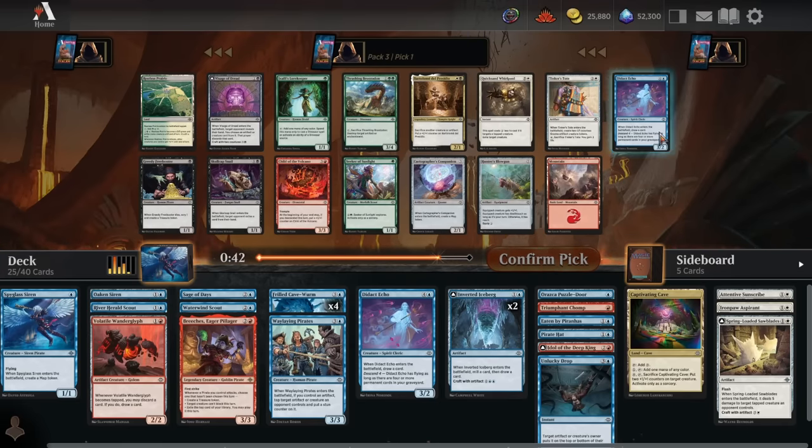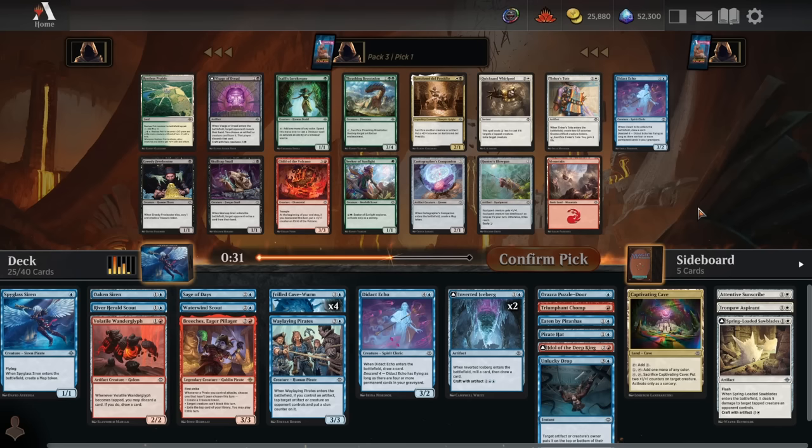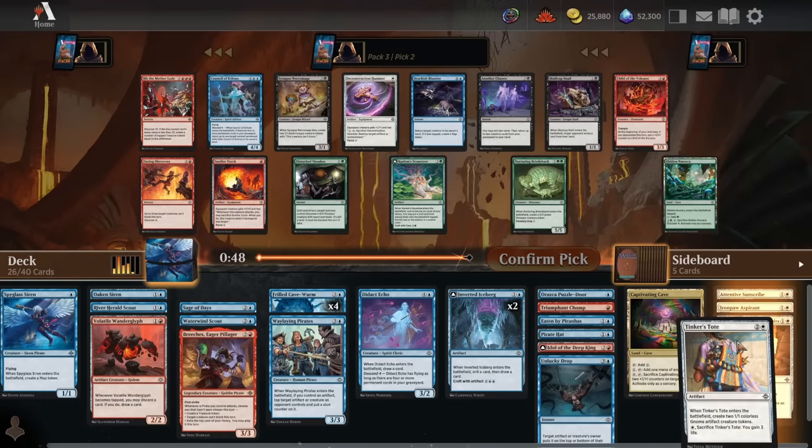This was a pretty disgusting pack to open — Didact Echo and Child of the Volcano are both really inefficient cards, just not good in our main colors. We can take a Cartographer's Companion because we've got artifact and map token synergies potentially, or grab a white spell like a Tinker's Tote. This was an abysmal pack to open — just a really bad blue spell, a really bad red spell. In white there's Tinker's Tote, which is solid but nowhere near what we want to be opening for a pick one. Really disappointing pack. I'll take the Tinker's Tote.